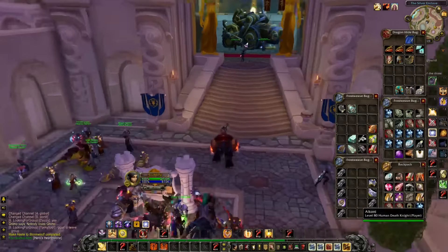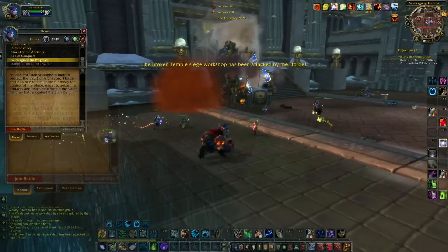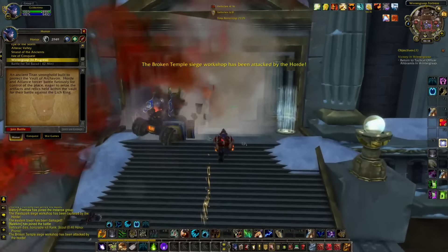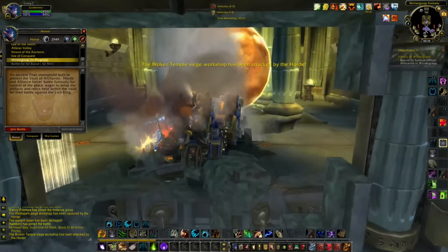Apparently on the beta, we can use our honor to purchase new Cataclysm materials to speed level our professions. So what you could do is prepare 4,000 honor on as many characters as possible, so when we can level in Cataclysm, you can purchase these and level up your professions rather quickly. The fastest way to gain honor is going to be by doing Battle for Wintergrasp. This happens every three hours, and no matter if you win or lose, you're going to be rewarded with a lot of honor, especially if you win.